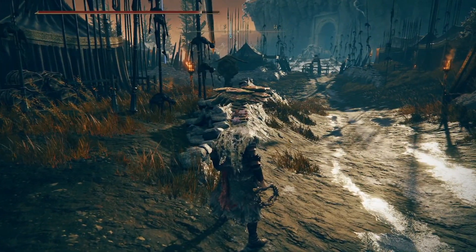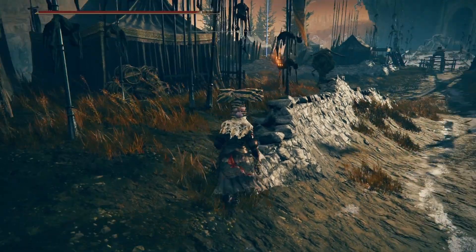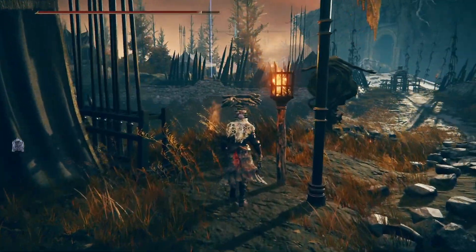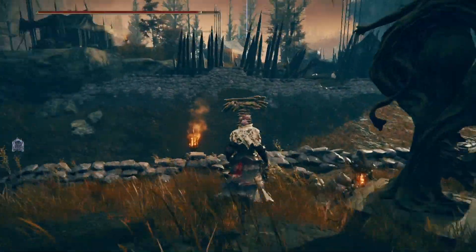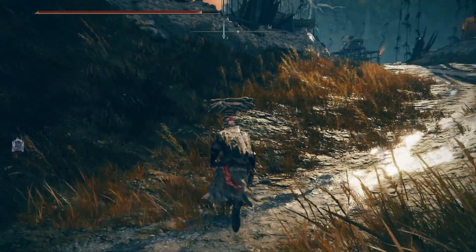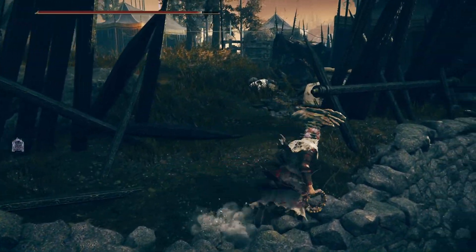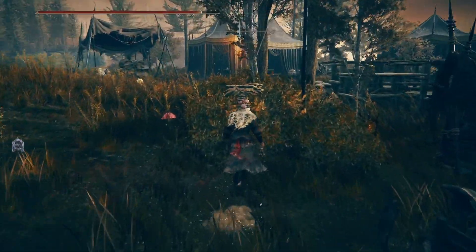I've gone ahead and cleared the enemies in the camp itself. There is about six or seven enemies in there, all fairly easy to beat, but you're just going to walk from the Site of Grace south into this elevated campsite area here, clear the enemies, as you can see, all of them are on the ground over here.